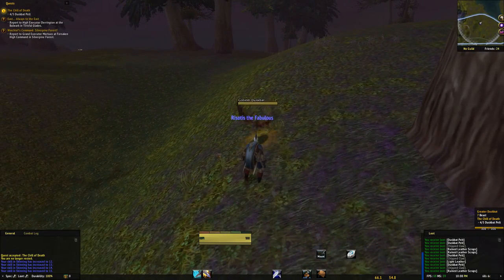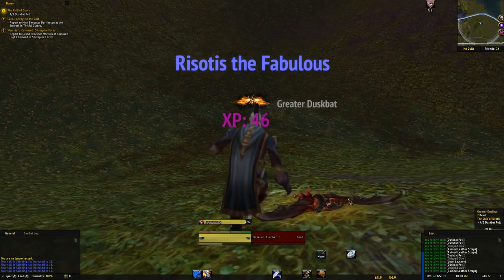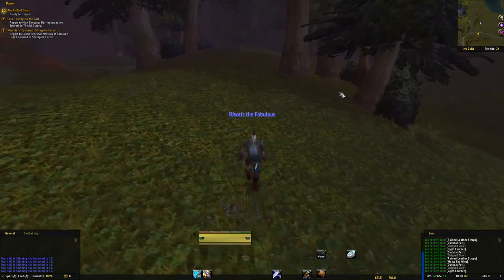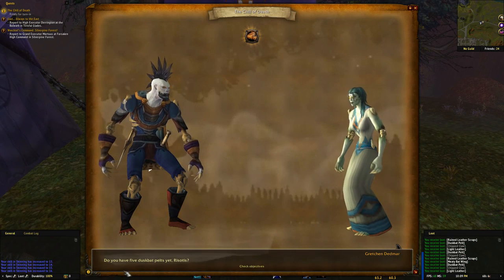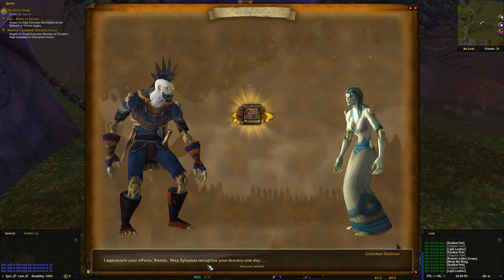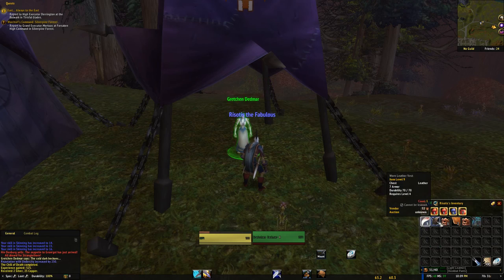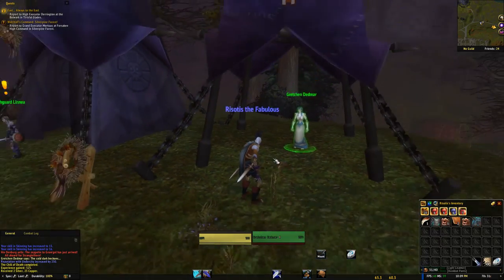Let's just take a moment to appreciate how cool these animations are for Outlaw — just a double swinging animation, I love it. Back to the old lady with these pelts. Do you have five dusk bat pelts? Yes, I do. I appreciate your efforts — may Sylvanas recognize your bravery one day. She made some dusk bat gloves and pants. We also have a new shirt — junk quality but it does give us one more armor so we'll use it.